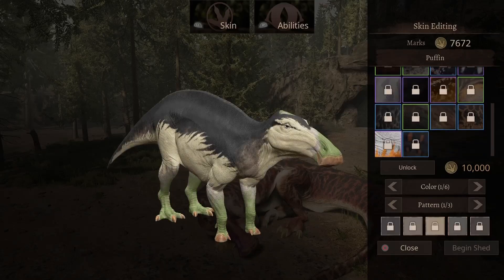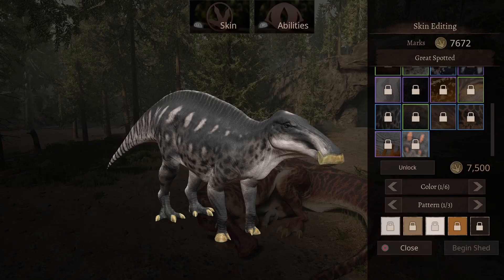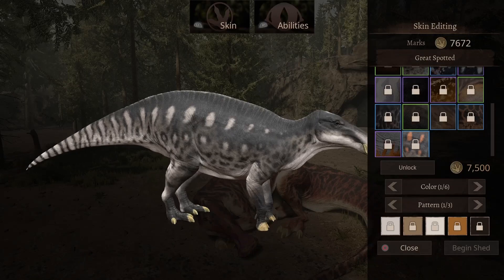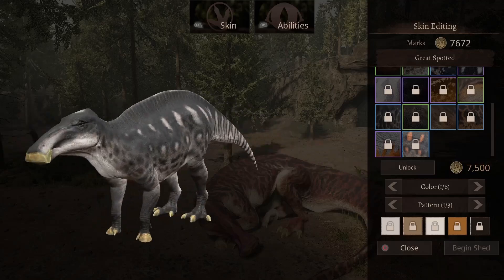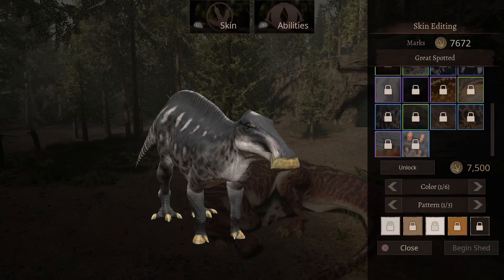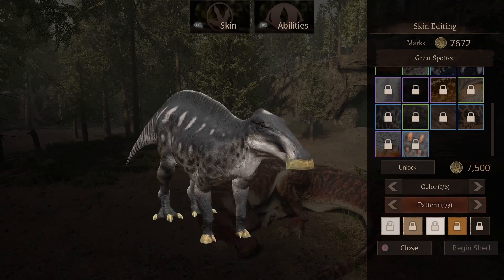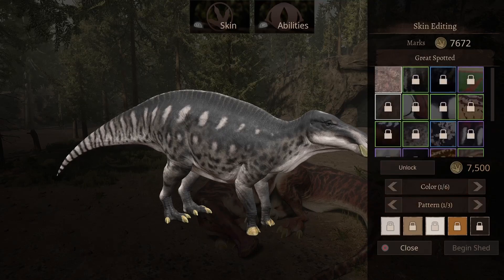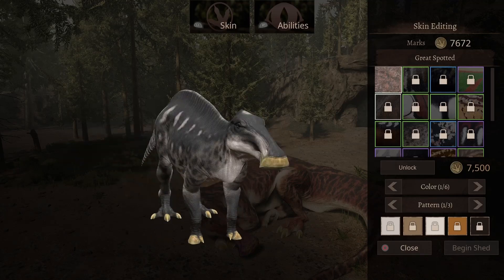Last but not least is this one with a lot of black and white, and a little bit of light gray as well — multiple colors — which will cost you 7,500 marks. Looking at the patterns, the only one I really like is the standard stock version. That's a nice looking color for this big beastie boy.